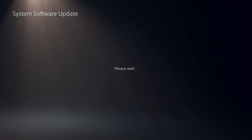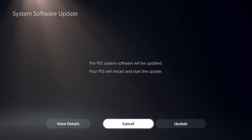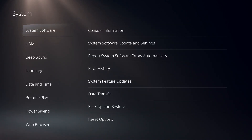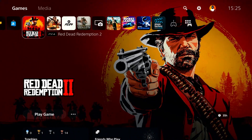Wait a few seconds and you should be able to update your system software to the latest version. Just go ahead and select Update. So before doing any other method, make sure to update your system software first.